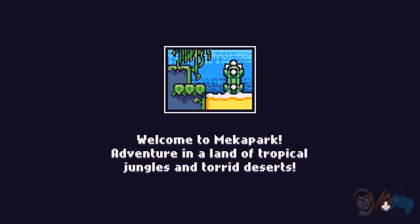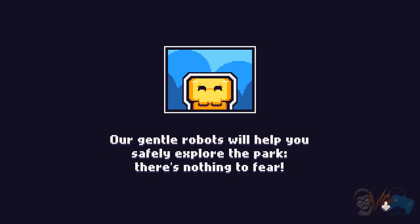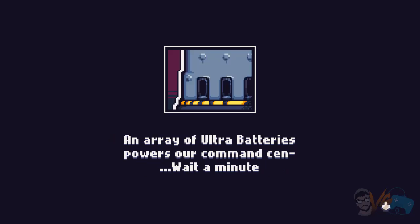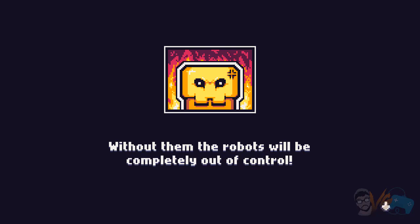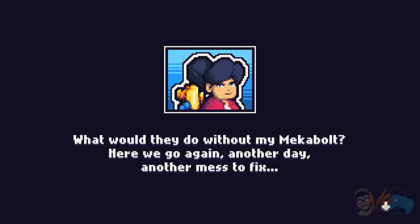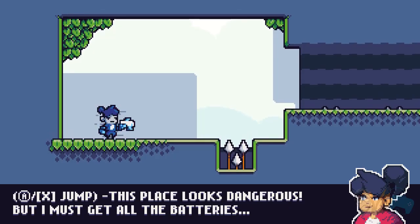In a land of tropical jungles and torrid deserts, our gentle robots will help you safely explore the park. There's nothing to fear. An array of ultra batteries powers our command center. Wait a minute — we're all the batteries. Without them, the robots will be completely out of control. What would they do without my Mecha Bolt? Here we go again. Another day, another mess to fix.